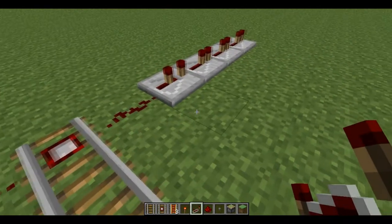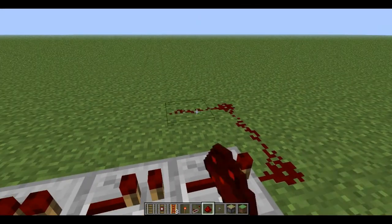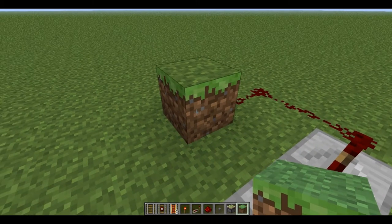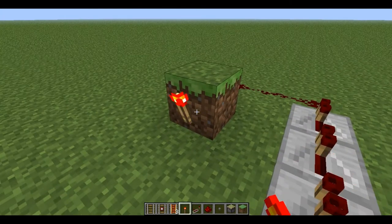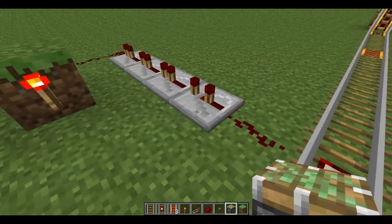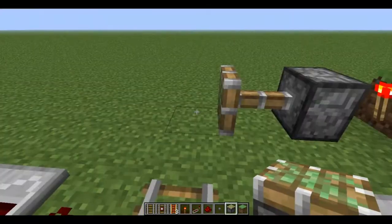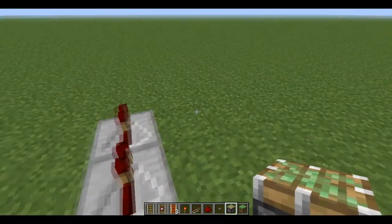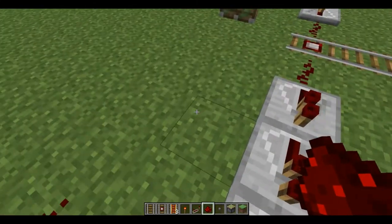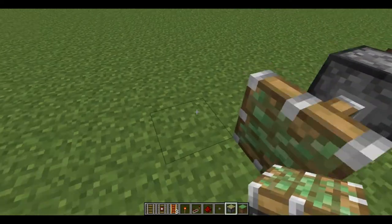Now you take your redstone again, and on this side you're going to build an inverter — so just get a torch. The piston should be placed along the same row as the first repeater. Do the same thing to the other side, but this time, no inverter. Both the pistons need to be sticky.